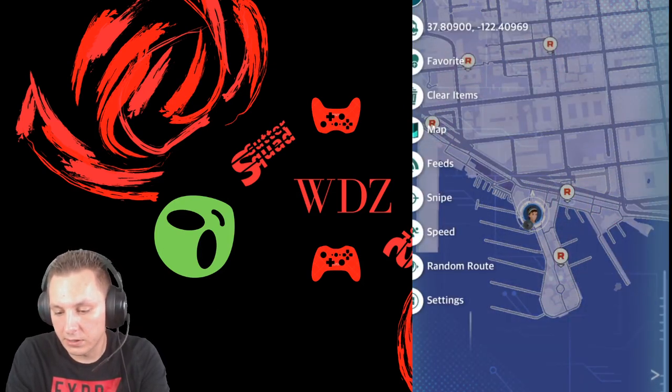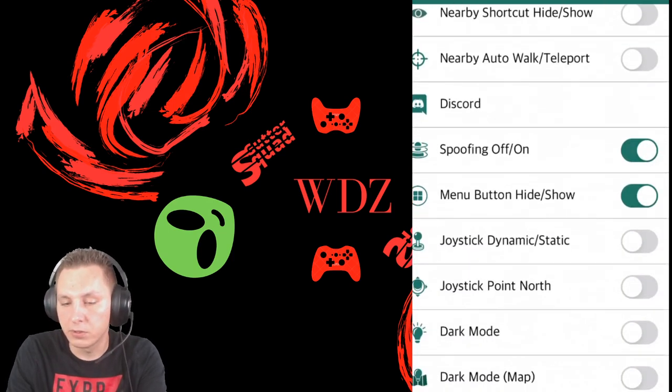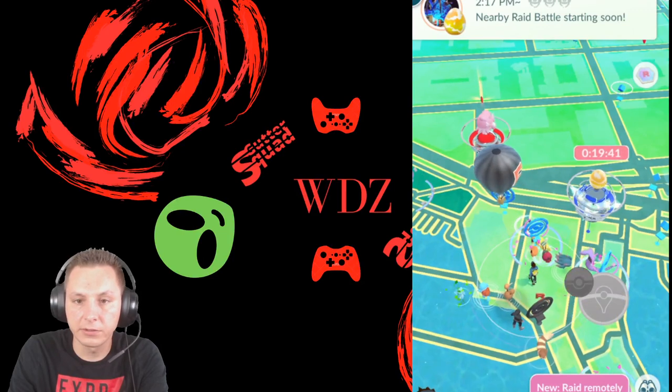The second thing is the joystick. To enable the joystick, where it says Joystick Dynamic/Static, you turn that on, click Done, and there you go — here's the joystick.